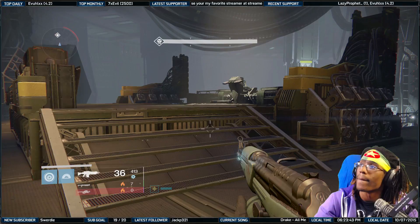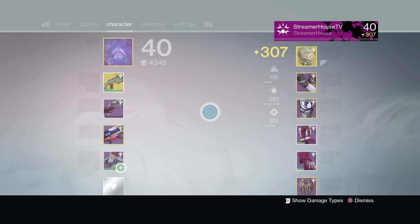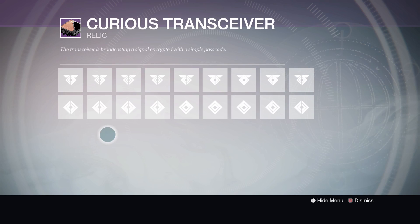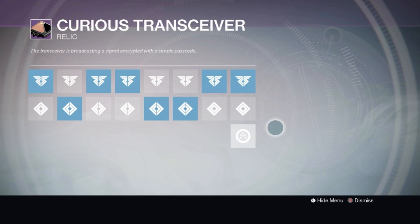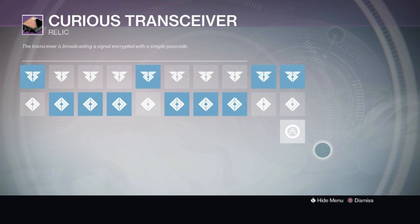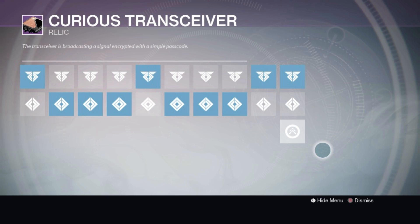On the Curious Transceiver, you have to enter four sets of code sequences to unlock it, and I will show the code sequences on screen right now. Here is the first code sequence, here's the second code sequence, here's the third sequence, and lastly the fourth sequence.